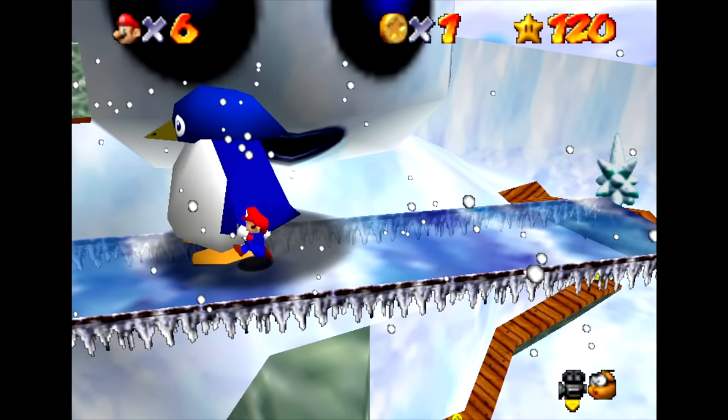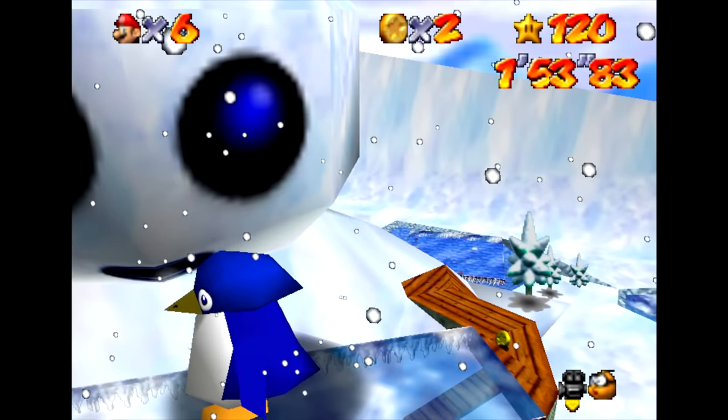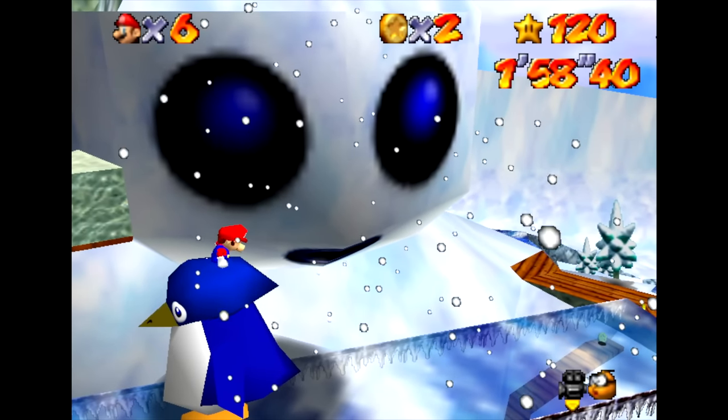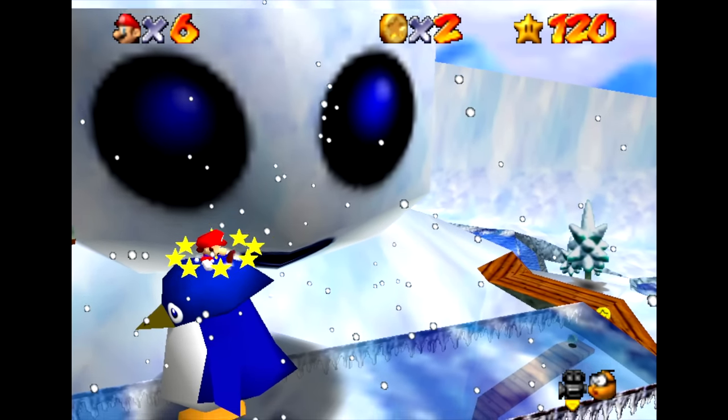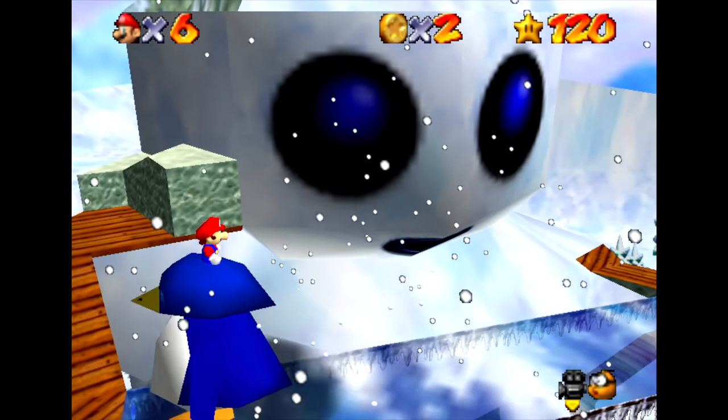You might know that there's a star in Super Mario 64 where you can hide behind a penguin to avoid the wind blowing you off a platform. But another way you can get across is by climbing inside the penguin, because you can actually grab onto the top of this penguin as if it's a ledge. And this is something you can do without hacking the game, in normal gameplay.